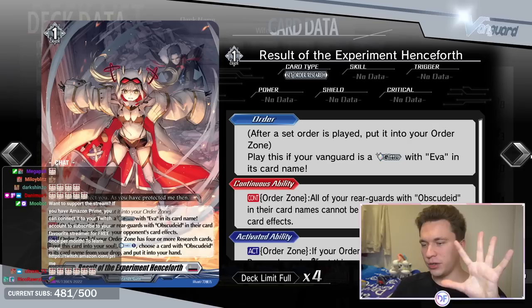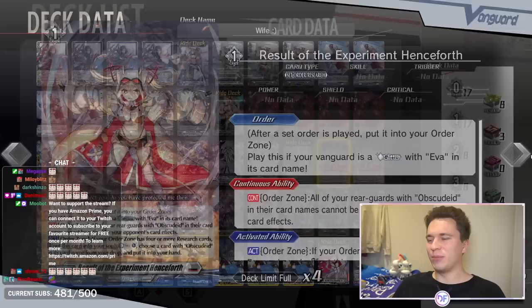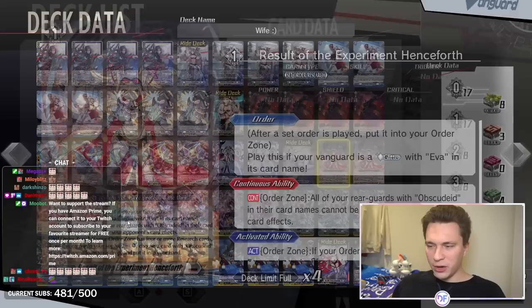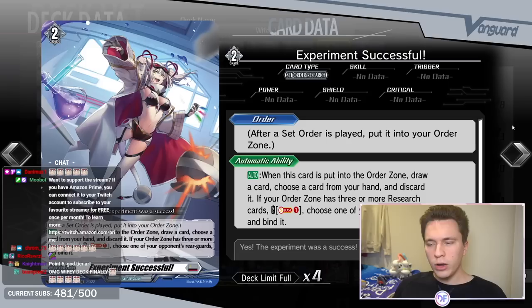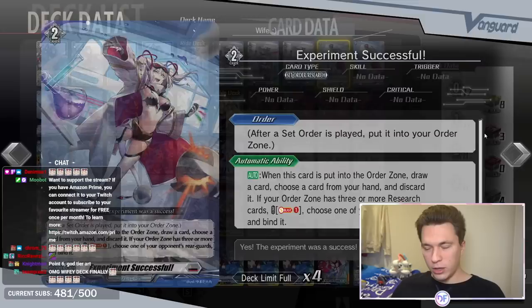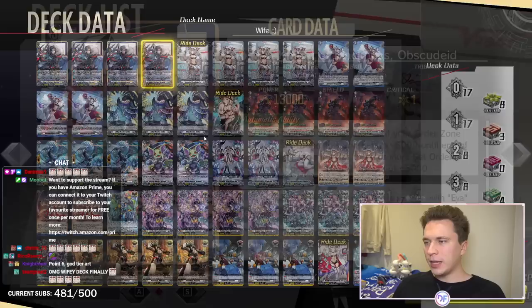This is a really huge skill because it means stuff like Gravidia cannot retire your Obscudates with their meteors — you just become so much tankier. It also says act in the order zone: if your order zone has four or more research cards, you can put this card into your soul to countercharge one and choose a card with Obscudate in its card name from your drop and put it into your hand. So this card fixed so many issues for the deck — it's a grade one making the deck a turn three deck, it's a research order, a countercharger, a soul charger, retire protection, and it lets you recycle a 10k shield. In set eight, there's another Obscudate grade two you can recycle too. Just an incredible card. The second one we're running is Experiment Successful — a double rare set order and research order. When placed into your order zone, you draw a card and discard a card. If your order zone has three or more research cards, you can soulblast one to choose an opponent's rearguard and bind it. This is the only deck in DearDays that can bind opponent's rearguards — basically like banishing from Yu-Gi-Oh! They cannot recur them. Against Buffsagora, you remove their trick wounds completely so they cannot revive them, which is really huge.